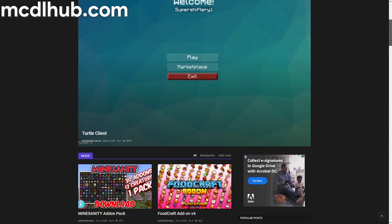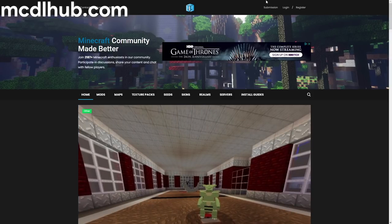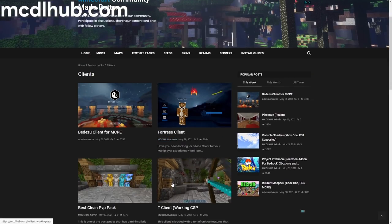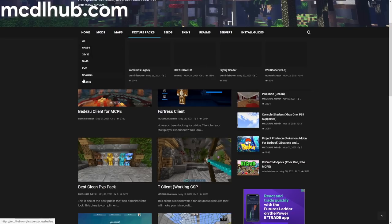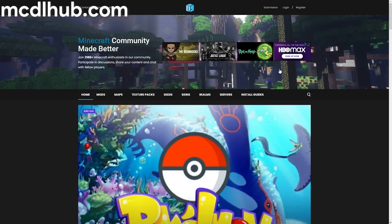Today's video is sponsored by MCDL Hub. I've been liking this website — mods, maps, seeds, skins, realms, you name it. My favorite part is the texture packs: you can go from 64x, 32x, 16x. They also have shaders, and my favorite part is the clients — there are so many clients, including ones I've never seen, like Fortress Client.